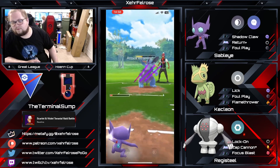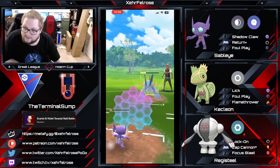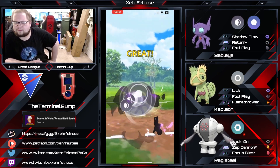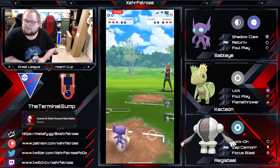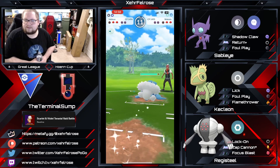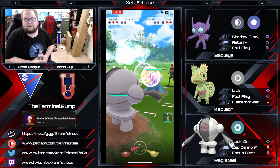That Foul Play is going to come through, allowing the Sableye to shield up and go for it — trying to get that Foul Play off. The opponent wasn't in the third or fourth move. Able to take out the Swampert, freeing up Registeel in the back. I bet they've probably got Altaria and probably something else. There's the Walrein, so the opponent is not going to appreciate this Registeel coming in to ruin their entire day.